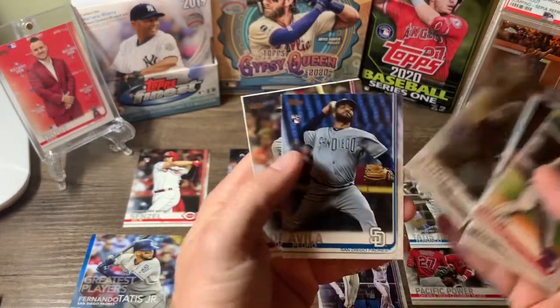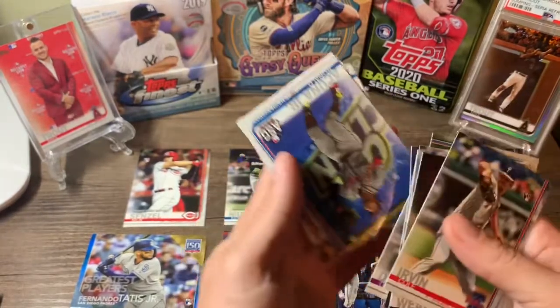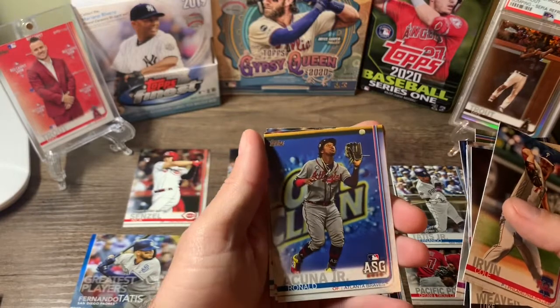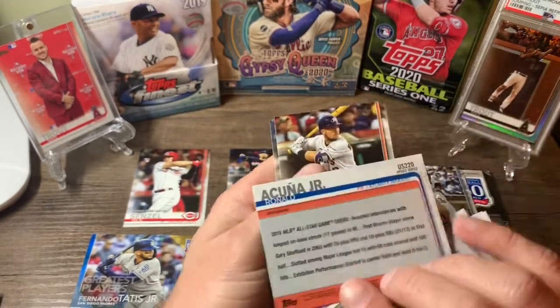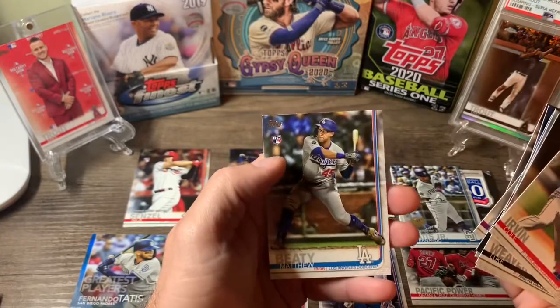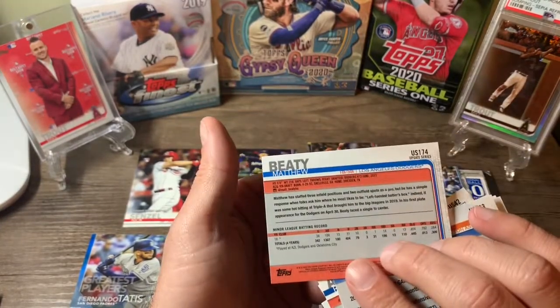Good box, man. Wilmer Flores, Pedro Villa, David Dahl All-Star. Got the Acuna All-Star. Alex Bregman and Matthew Beattie. Nice rookies.